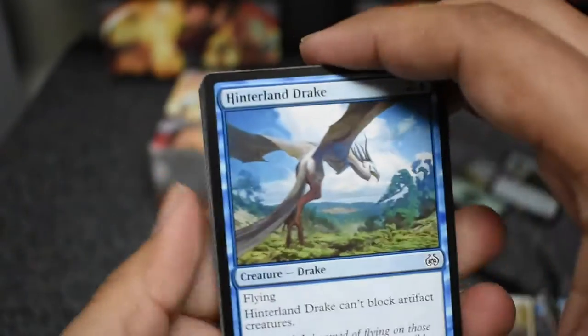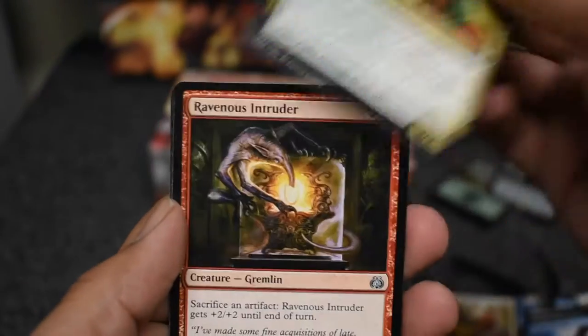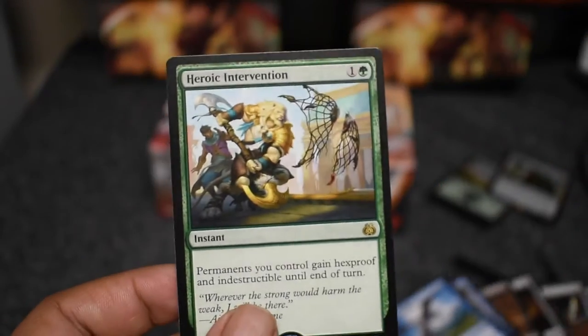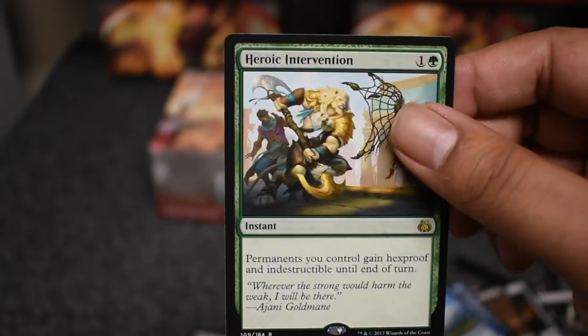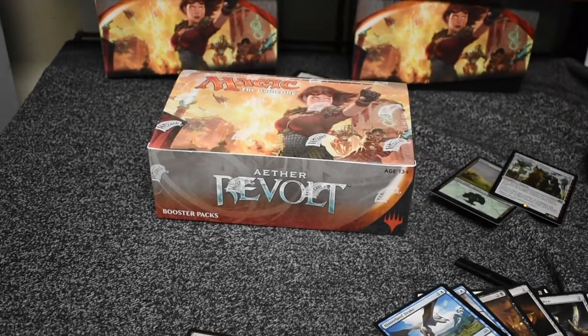Who knows, maybe it'll jump up to four dollars and it'll all be worth it — I doubt it, but you never know. Intruder Alarm, Consulate Crackdown, and Heroic Intervention. Okay guys, that's the loose packs and we're going to go to this box next.